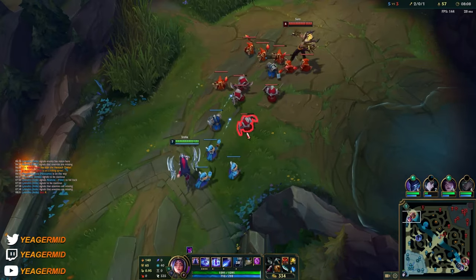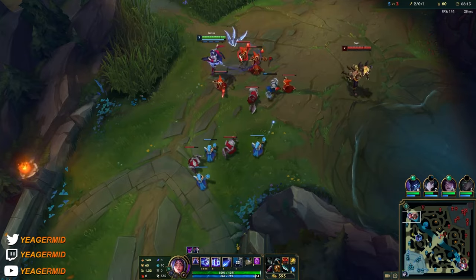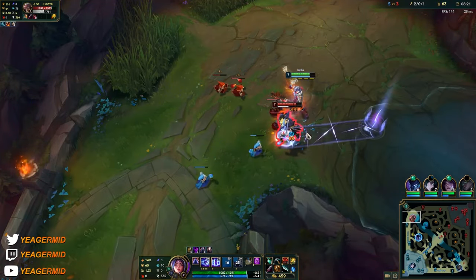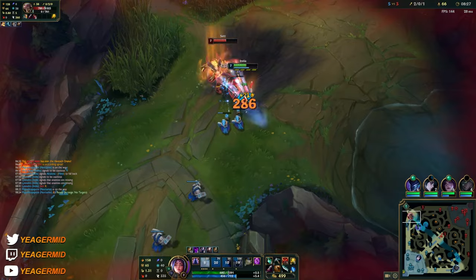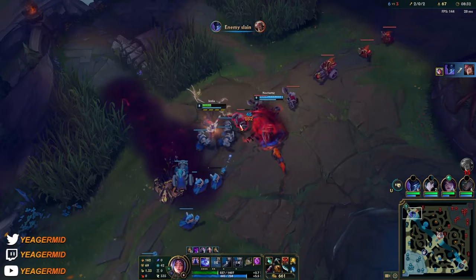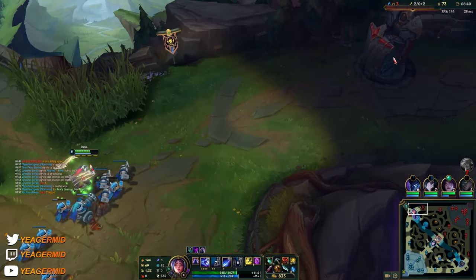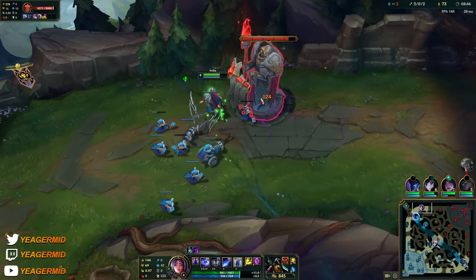Nocturne can still pull off a gank. The minion wave is pretty big — I'm prepping the backline. You can see I got hit by the center — that's why I took so much damage. The W damage reduction does not work against the center because it's true damage, but it works against every other normal damage source including physical and magic damage.